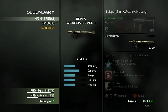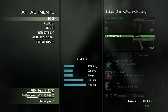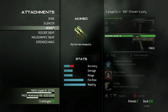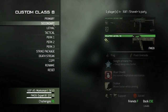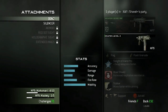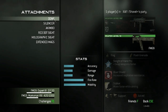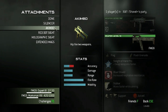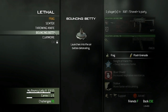For secondary weapons you have a little bit of leniency, but definitely choose something you're strong with. I like the FMG akimbo because when you're Moab hunting you really can't be too careful — you want something good to fall back on that you're not going to struggle with. Another good secondary is the MP9, but I'd leave it with just a silencer rather than akimbo. For this class we're going to use the akimbo FMGs.